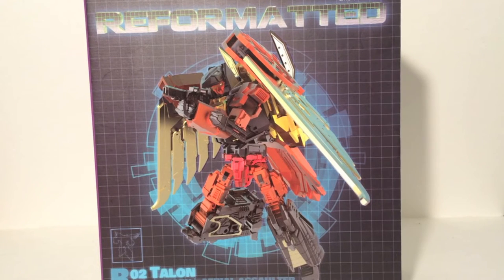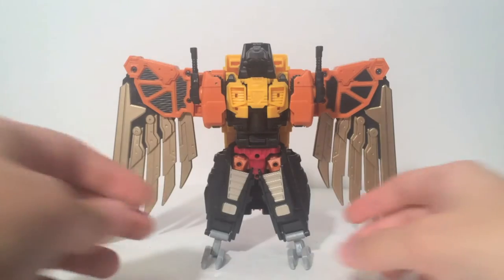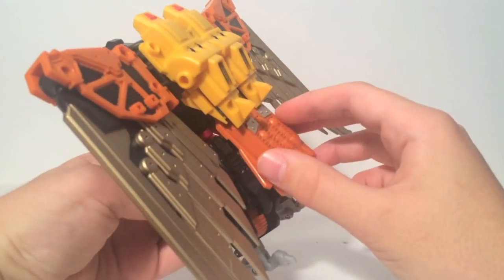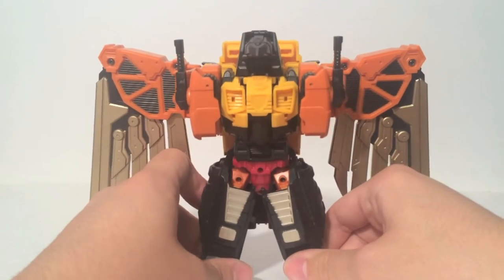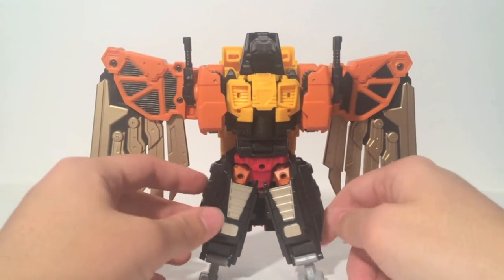Let's take a look at Talon himself. Talon, the Aerial Assaulter, is of course an eagle — very appropriate and very predatory. He's primarily orange with a Yolba yellow in his jet pack, as well as some black on the legs and some silver accents, which is pretty nice. You also have gold accents here which look really good.